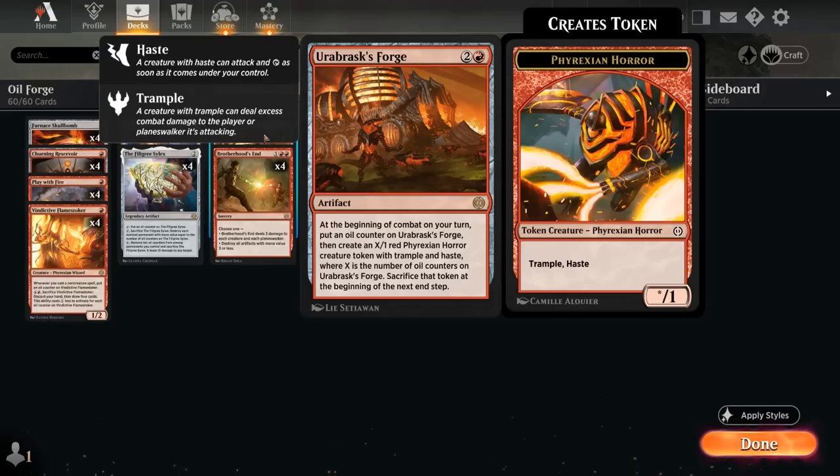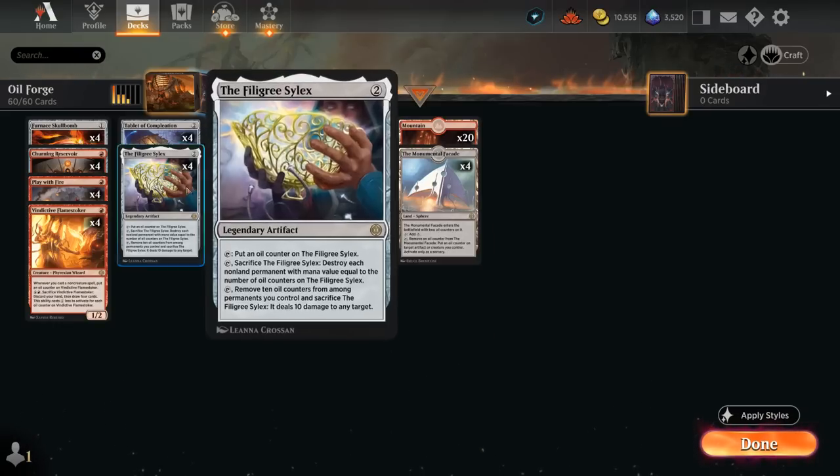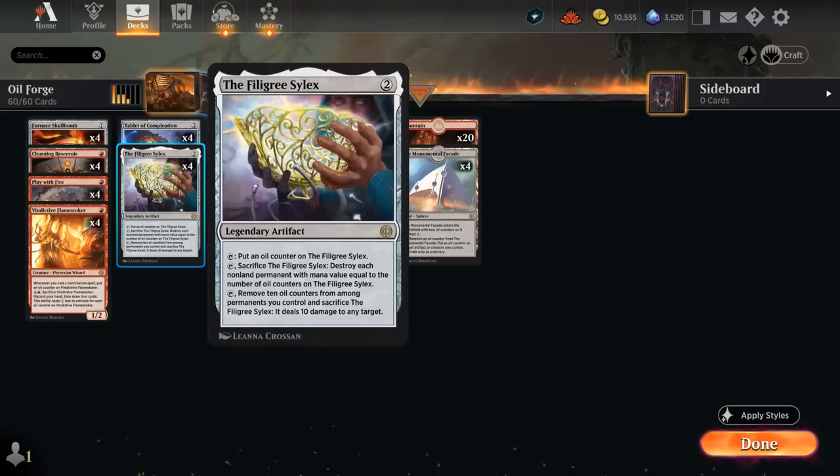Another win condition is the Filigree Silex, which at first glance seems more like a removal spell — we can add oil counters when we tap it, then tap and sacrifice Silex to destroy each non-land permanent with mana value equal to the number of oil counters on it. But the secret mode is the last ability: tap and remove 10 oil counters from among permanents we control, then sacrifice Silex to deal 10 damage to any target.